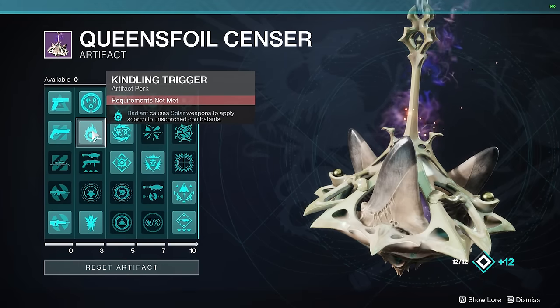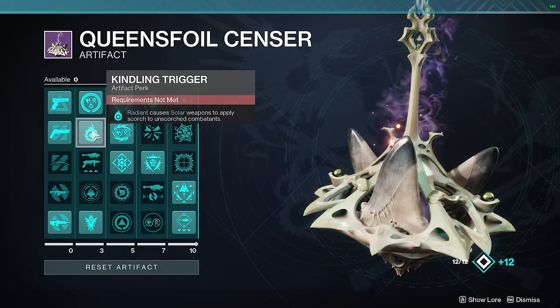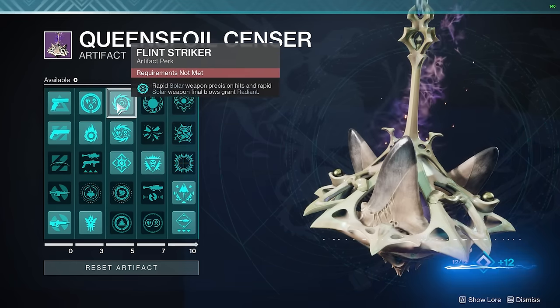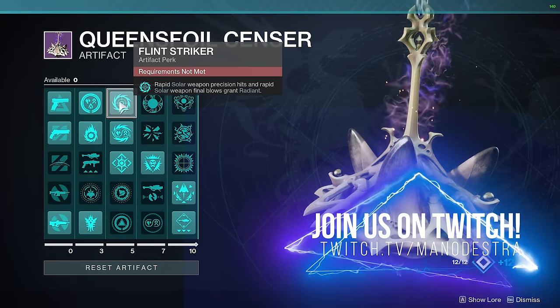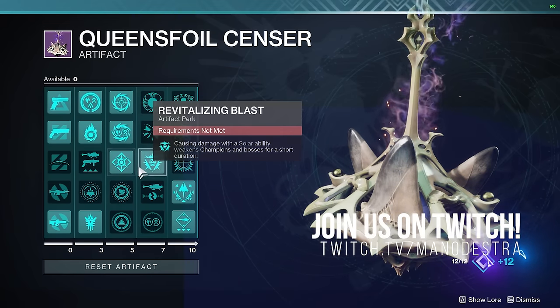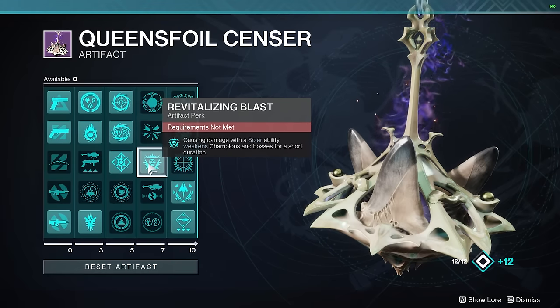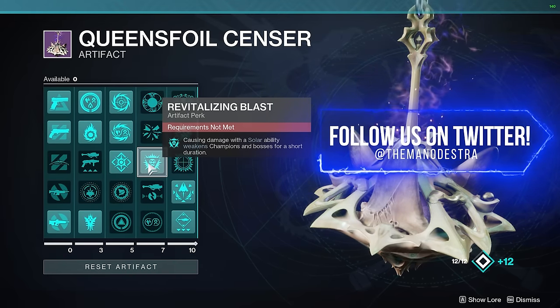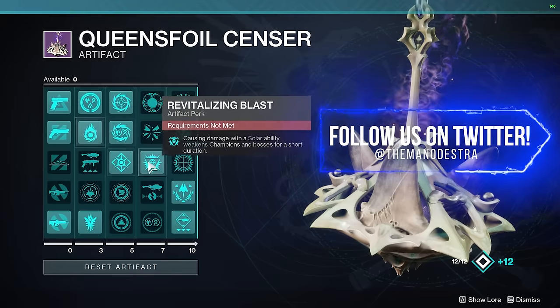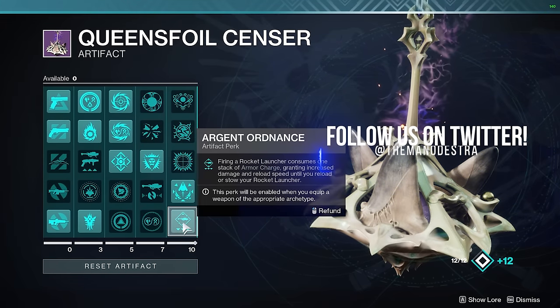Next up, I have Kindling Trigger, which Radiant causes Solar Weapons to apply Scorch to unscorched targets. Compatence is really good for the builds we're using, and then combine that with Flint Striker, where Rapid Weapon Kills or Precision Hits grants Radiance — really solid. For weakening some bosses, we're going to be using Revitalizing Blast, where causing damage with a Solar Ability will weaken champions and bosses for a short period of time.